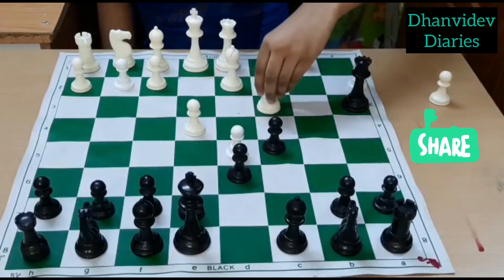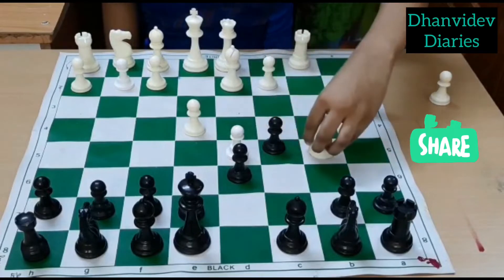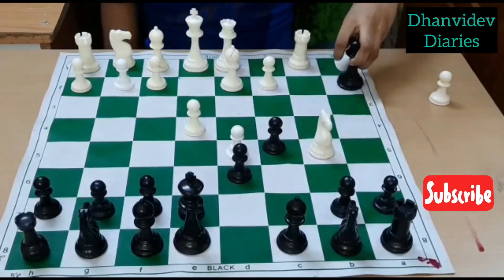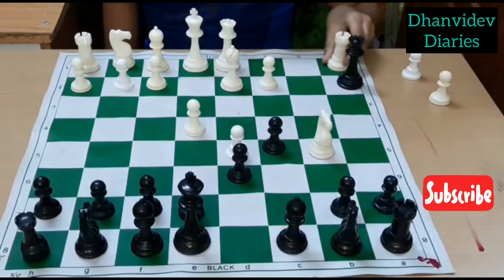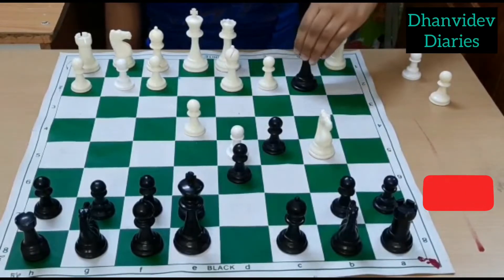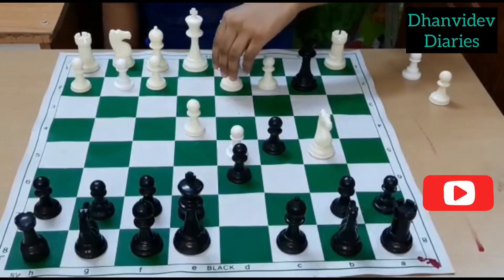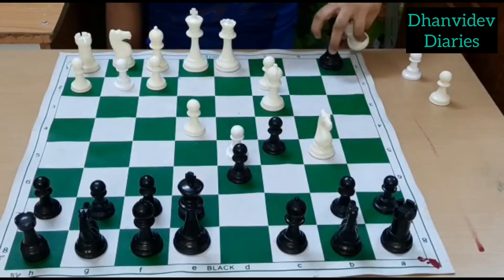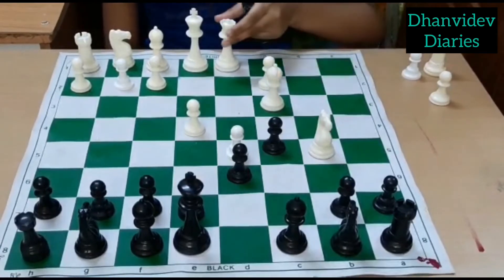The queen's only move is a3. Then we will play Knight b5, attacking the queen. If the queen takes the pawn, we will play Rook a1, and Queen b2 is the only move for the queen. Then we will play Bishop c3, so the queen will take the rook — because the queen is trapped and we can win the queen.